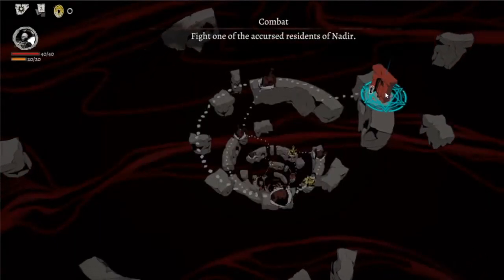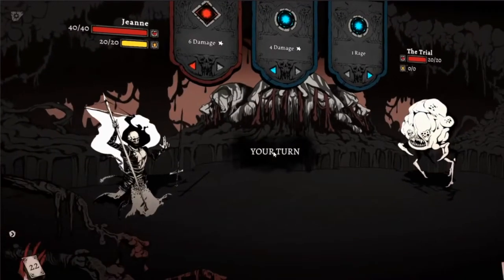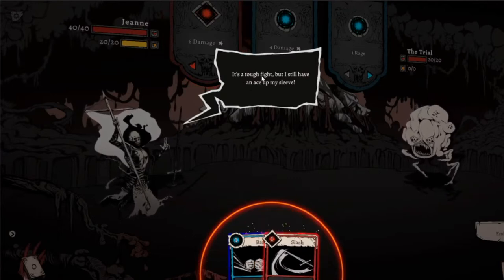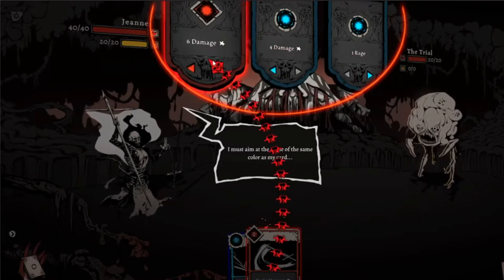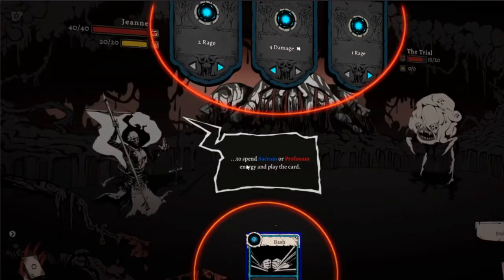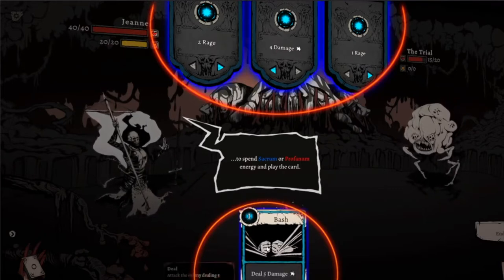So here's where we start. We obviously can't jump down, so let's choose that one. I was watching the stream on the Steam Fest of this game. Here are my cards, and here is what the enemy is going to do. So let's say I will slash — I must aim at the stone of the same color as my card. So I will do five damage and the enemy will do six damage to me. To spend sacrum or profanum energy and play the card — sacrum is blue and profanum is the red cards, I'm not sure what that means yet.